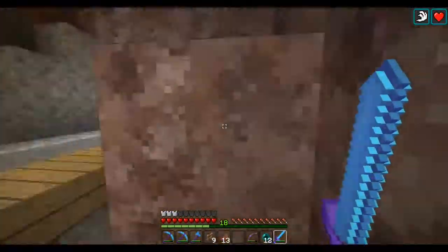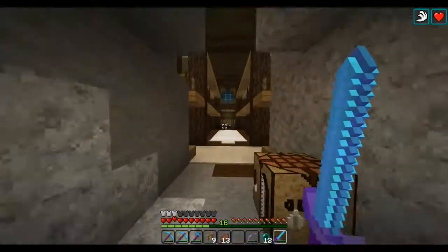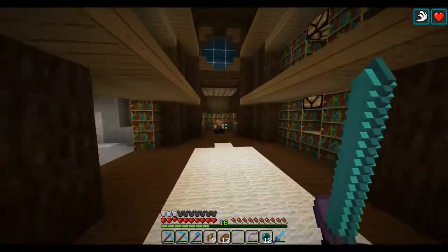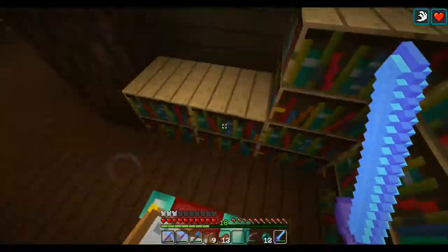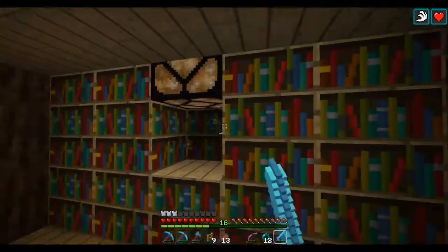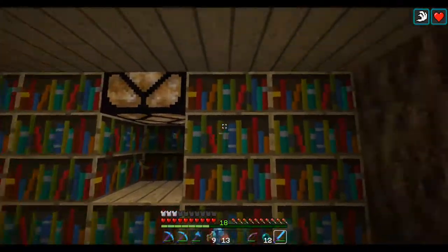What is going on guys, Jack is a Zombie here and we are back on the V4 vanilla server. Last time we were here we did a live stream which lasted about two hours, and I got started on this - my new library. It's going to be the official enchanting area. I've changed a few things: I put this glass in here, this little three-by-three area on each side.